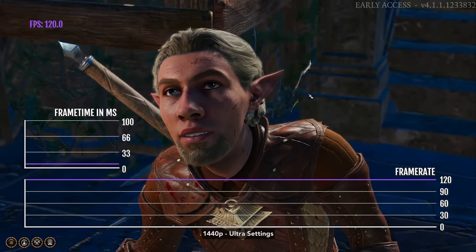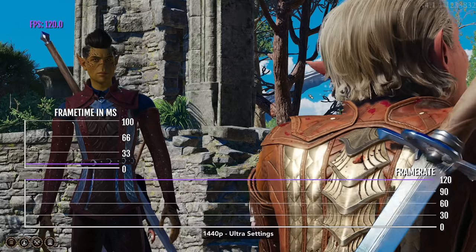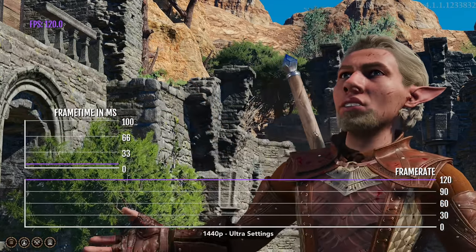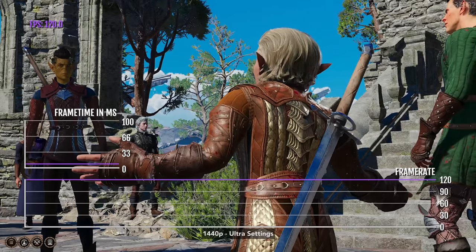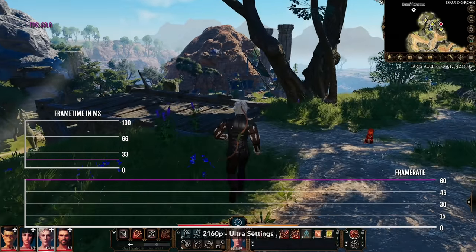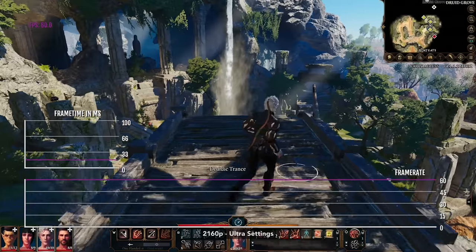At 1440p Ultra, the game gets 120 FPS on average. It can drop sometimes, especially during combat scenes, but it's not that bad. And at 4K, the game gets 60 FPS at Ultra.